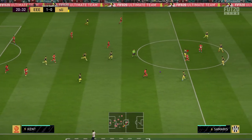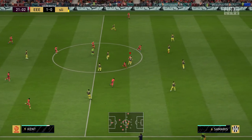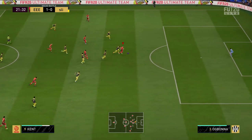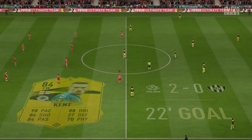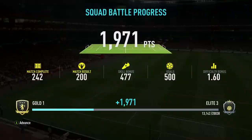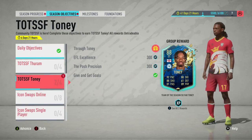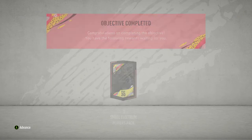Through balls work well this year as opposed to crossing, which is very difficult to score from. You can see Kent with a pass to himself, then Sancho to Delph, and Delph with a through ball to Kent — that counted as a through ball. Kent finishes it off the post. You have to get two in one game, three times. You don't need to win in three of these, which is why some people may prefer Rivals.